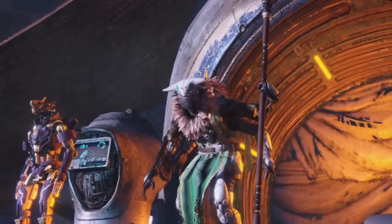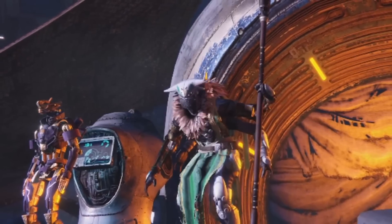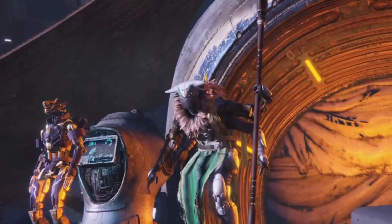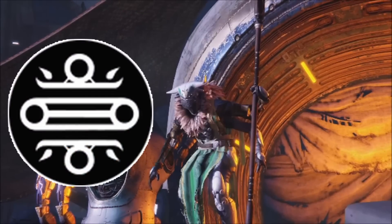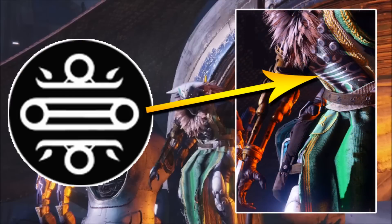Next up we have what appears to be Destiny's first ever fallen vendor. In a previous video I talked about the possibility of a new faction bearing this logo, and it looks as though we found exactly who it belongs to — if we zoom in on this fallen vendor's armour we can see the same faction design. How exactly we'll interact with this vendor remains to be seen, but my guess is he may have something to do with House of Wolves' new 3-player cooperative activity, Prison of Elders. I guess we'll just have to wait and see.